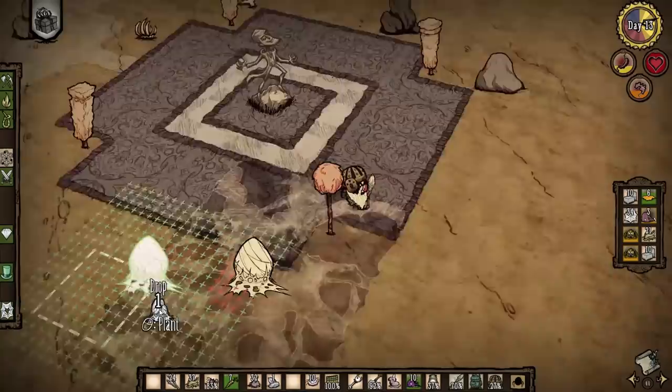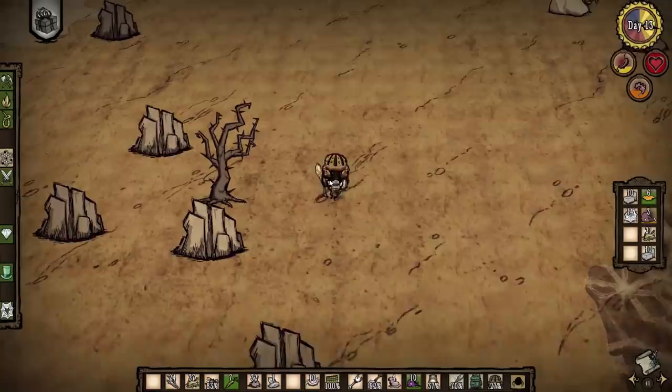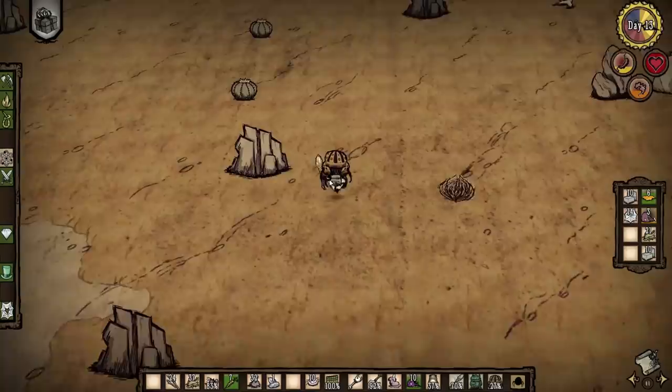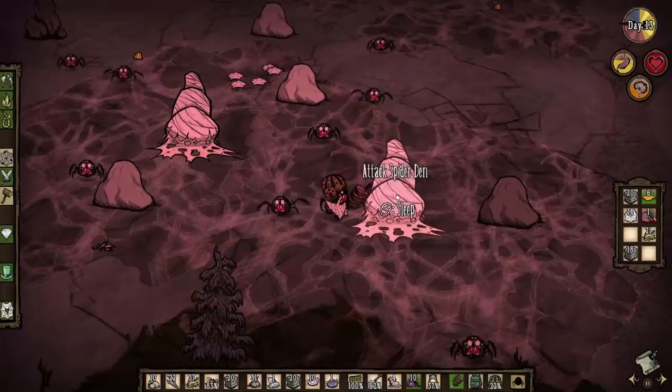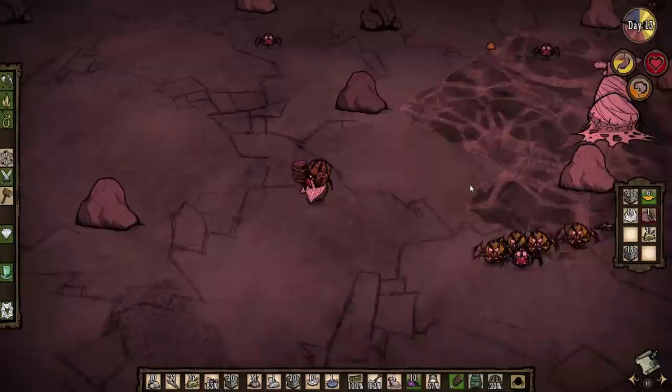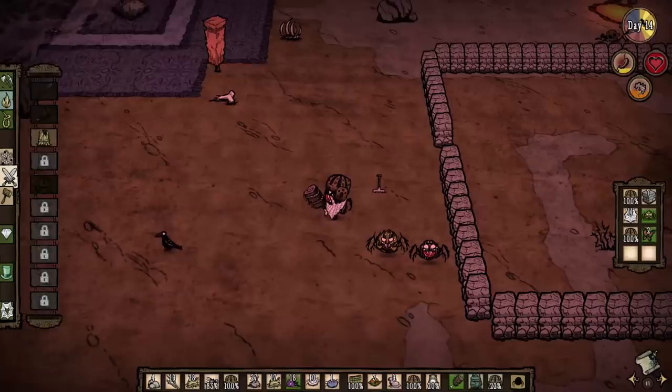I think if we just plant the spider den next to the Maxwell Gaming statue, we can farm a bunch of spiders here. Just upgrade these dens to tier 3 — we have like one and a half stacks of silk. Now the last thing I want to do before we start the fight is go see if the spider queens are ready, because we need nurse spiders for healing. They haven't spawned yet — are you kidding me? We can't get nurse spiders, unfortunately. The only way to unlock them is if the spider queen spawns.